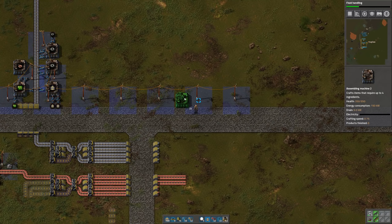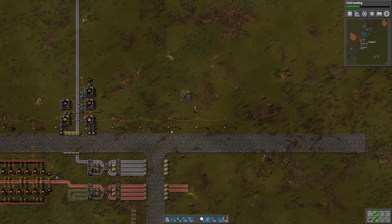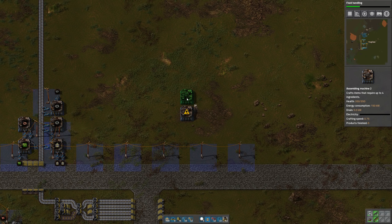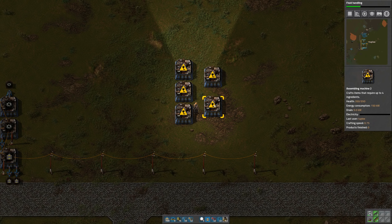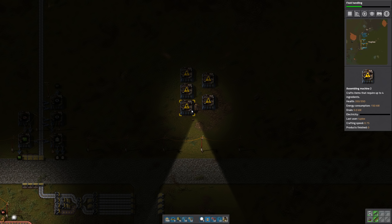I like to give myself a space of eight tiles, so that would be our first machine. That way I've always got room to put stuff in underneath and above the walking path in case I need to squeeze something by. A normal green circuit build is going to have three copper wire machines going into two assemblers for the green circuits. But then once we upgrade to modules and beacons that ratio changes — it becomes almost a one-to-one ratio. So I'm thinking it might be a good idea to just set it up for modules from the very beginning.